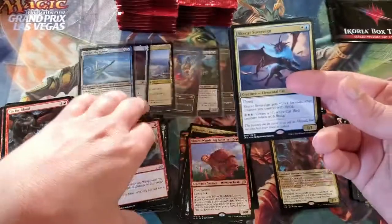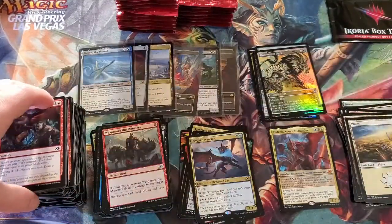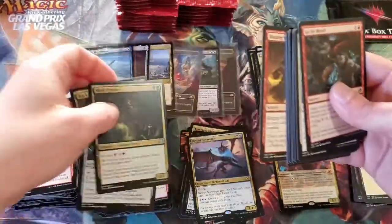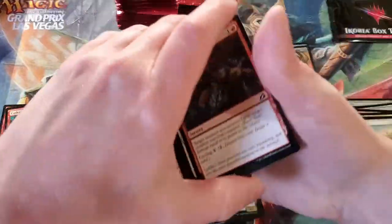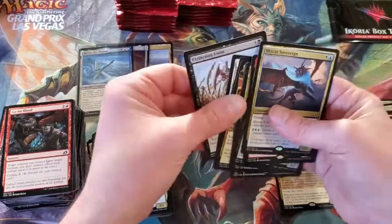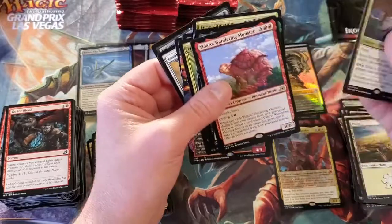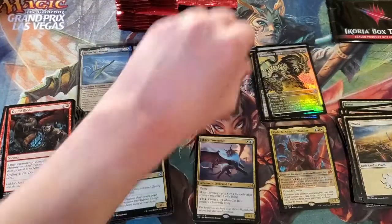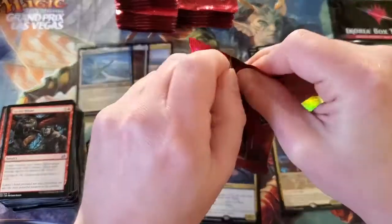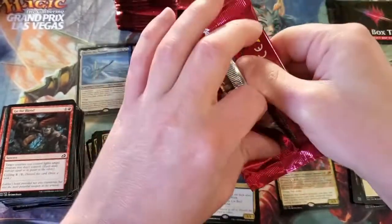And then we got Sky Cat Sovereign. Planes and a Dinosaur Token. Let's do a Mythic check — yeah, we've only hit one Mythic so far. Kind of crazy. You know what, I'll take Triomes over Mythics in this box specifically, any day.